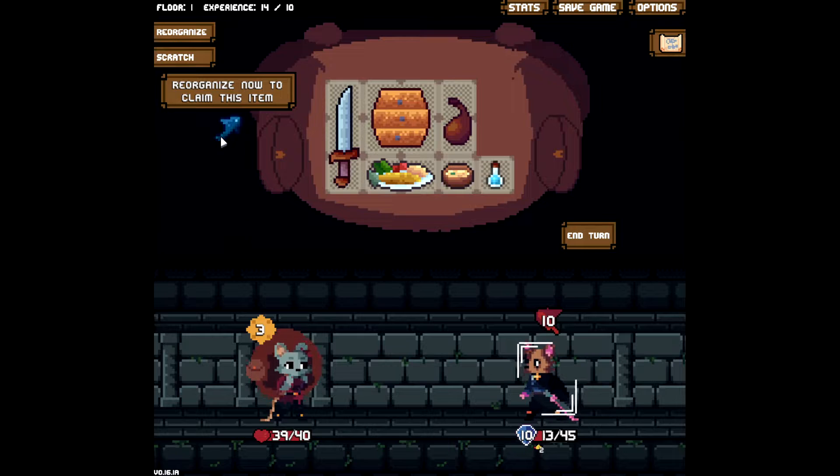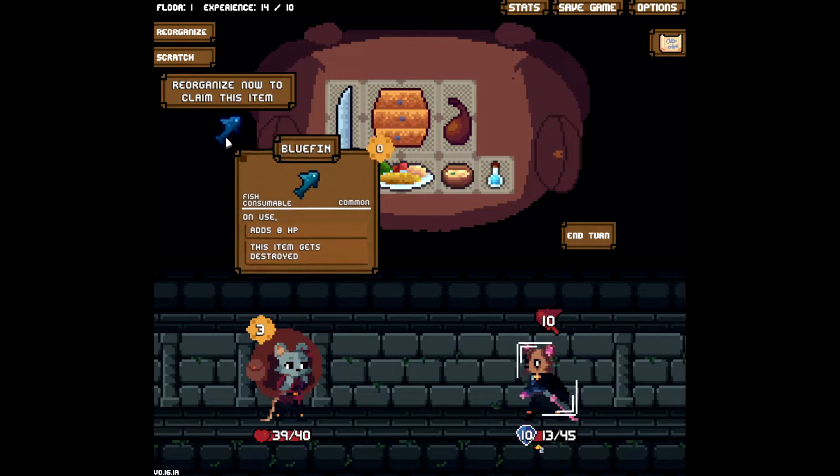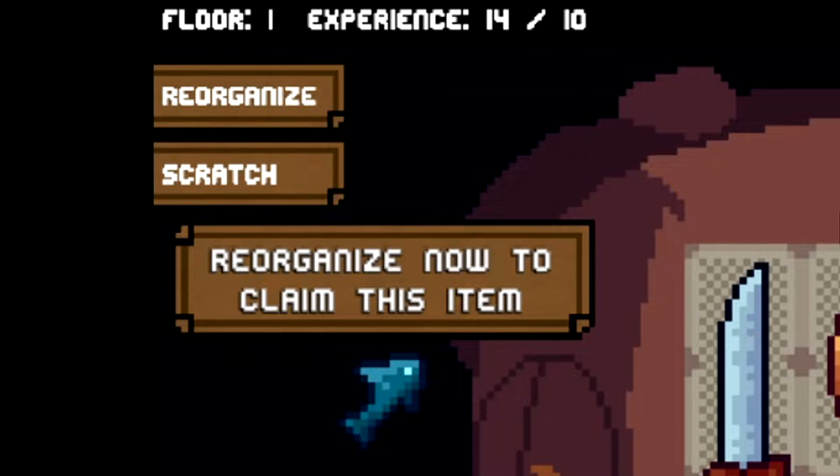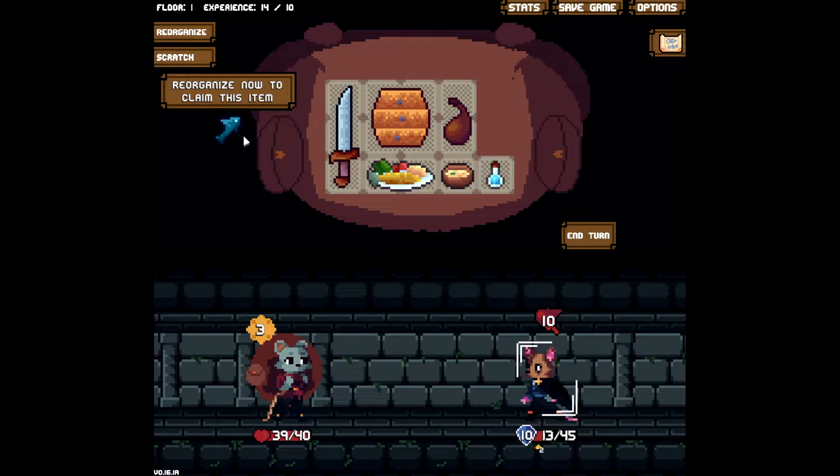Every now and then, also on the left side, you can see it says 'reorganize now to claim this item.' You can reorganize your inventory in the middle of battle, but it'll cost you three energy. When you do reorganize, you can also claim an item. But since we're full, we don't want to be reorganizing right now. So we'll just leave it as is.